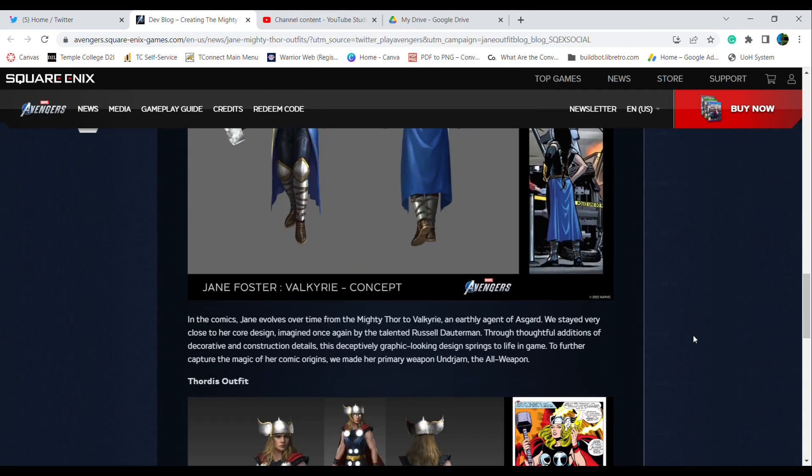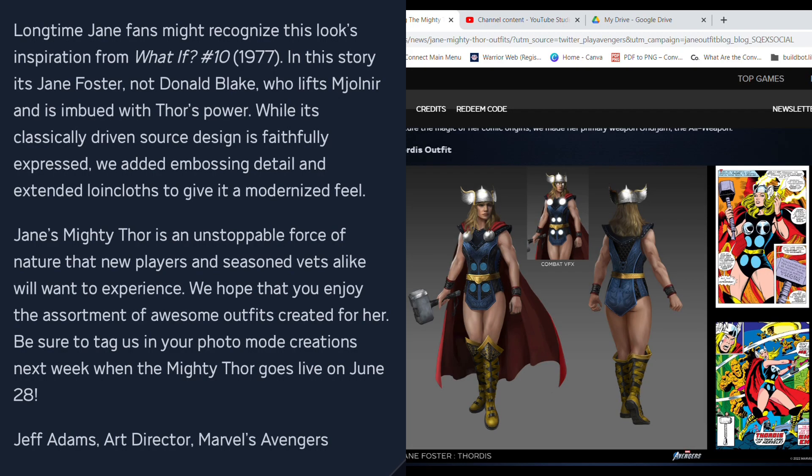The last skin showcased here is the Thor Dys Outfit. Longtime Jane fans might recognize this look's inspiration from What If? number 10. In the story, it's Jane Foster, not Donald Blake, who lifts Mjolnir and is imbued with Thor's power. While its classically driven Thor design is faithfully expressed, we added embossing detail and extended loincloths to give it a modernized feel.